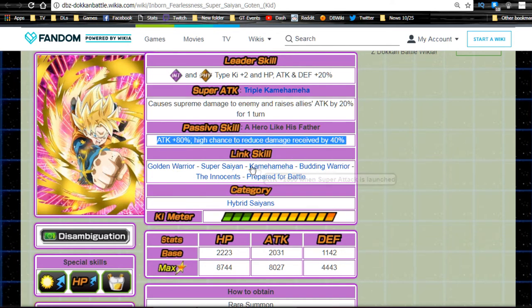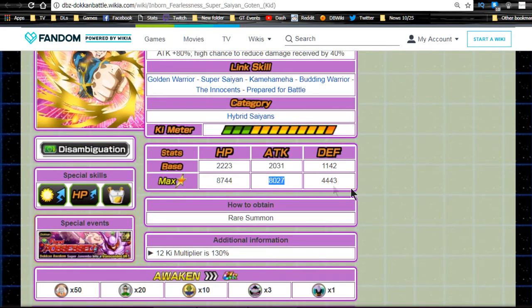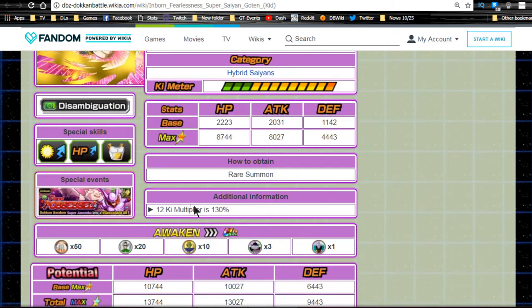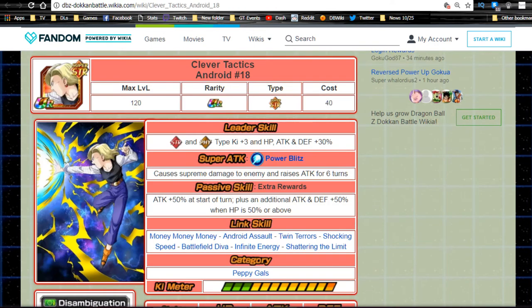His link skills are Golden Warrior, Super Saiyan, Kamehameha, Budding Warrior, The Innocence, and Prepared for Battle — literally the same as Trunks, so they'll be each other's best linking buddies. Category is Hybrid Saiyans. Max stats: HP 8744, ATK 8027, DEF 4433, 12-Ki multiplier 130%. Overall, just like his counterpart, not amazing but decent for old-school events — he does solid damage with attack +80% and supreme damage modifier.